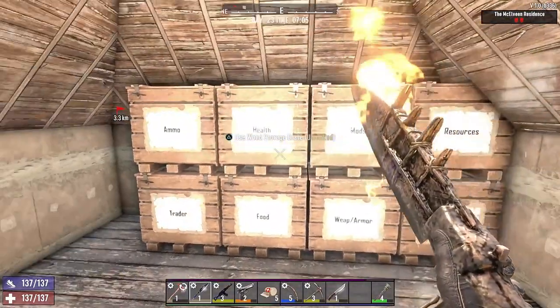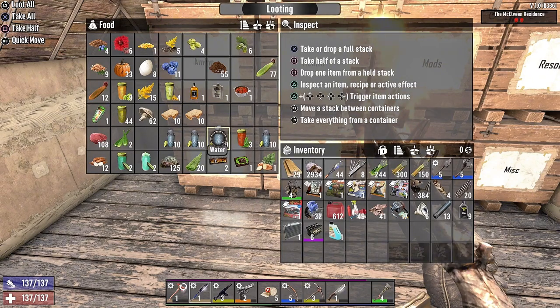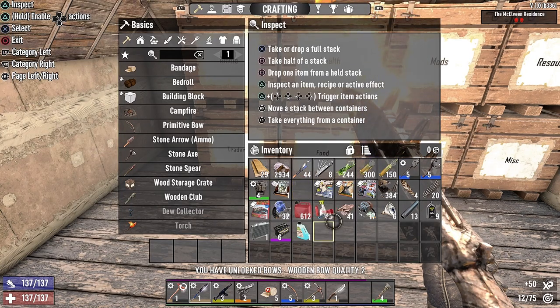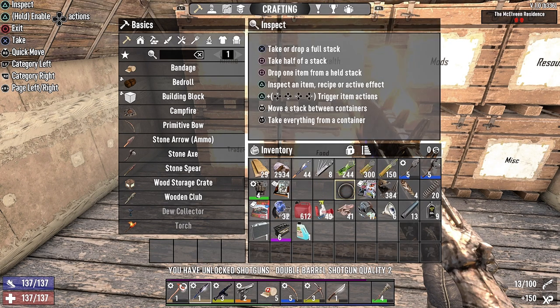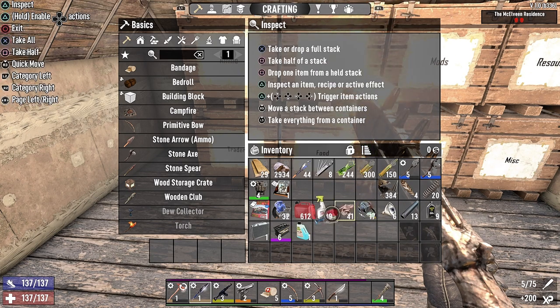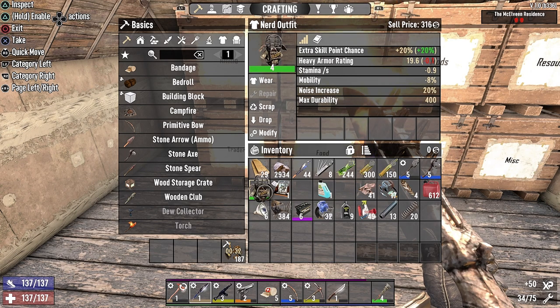Let's get into the video. As you can see, we just picked up everything from overnight — I'm currently grabbing everything I'm going to be taking with me. We had some books here that we found. We got a wooden bow quality two, a double barrel shotgun quality two, and scrapping for fun. That's all the books we were able to get on our way to the base overnight.